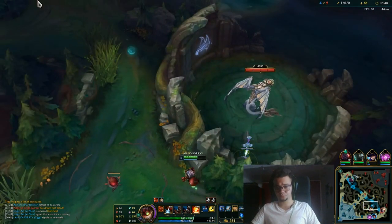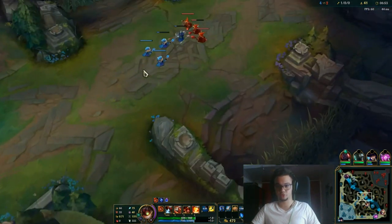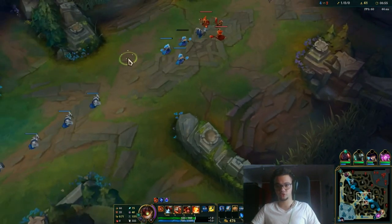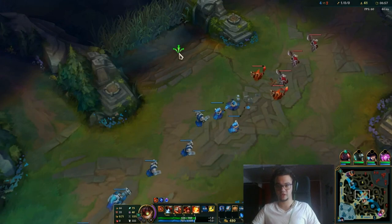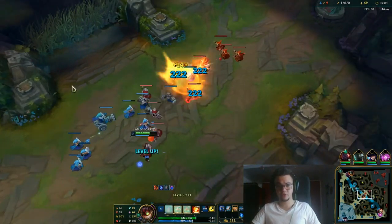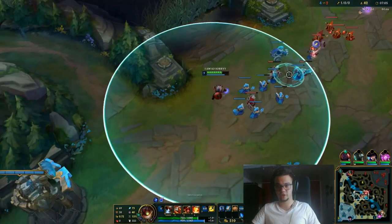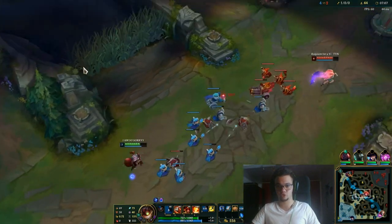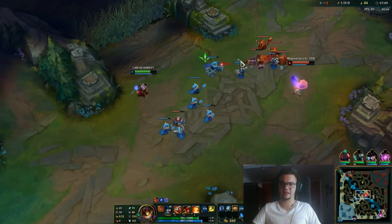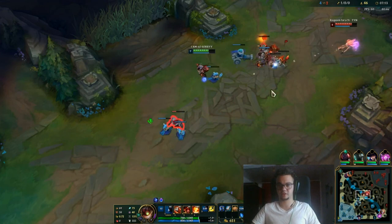W throws you around, much like Taliyah's W, but it can throw enemies too. So what you want to do is escape with this spell as much as you can, or use it to kill towers. Your E lands mines on the ground which deal damage and can be combined with your W to throw people, much like Taliyah. You can deal lots of extra damage with it.